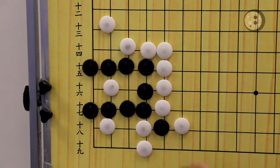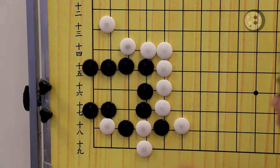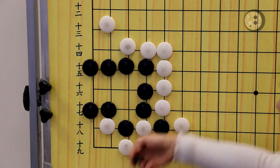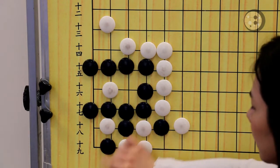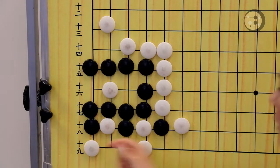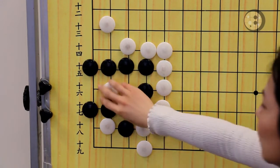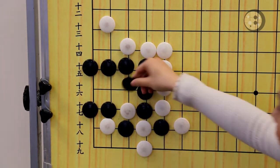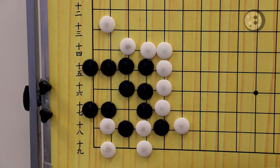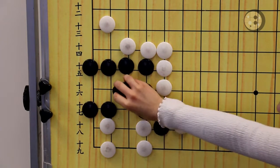Because if you are in gote, white is going to take the vital point. So our first intuition might be just to wedge here and get some sente. If white ataris, you can connect, and if white goes here to take the vital point, you can throw in and make white into a connect-and-die shape. However, when you wedge, that's actually a mistake, because white can throw in first and destroy your straight three, then extend the stone and connect. So now you only have one real eye here — this other eye is false. So wedging is not correct.